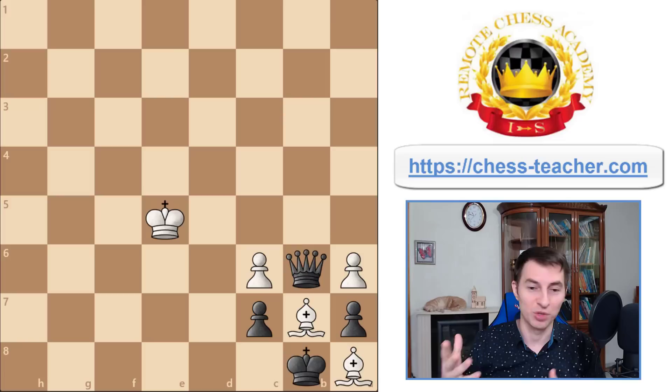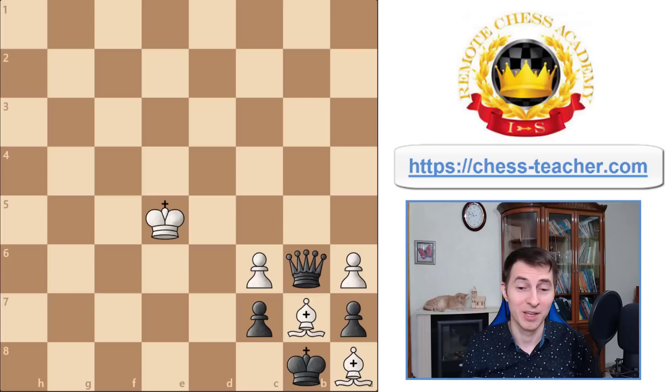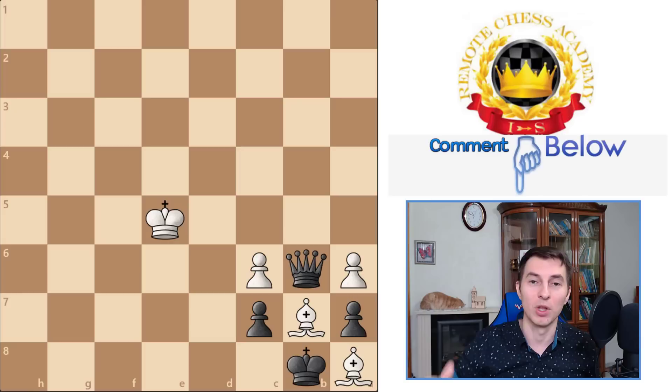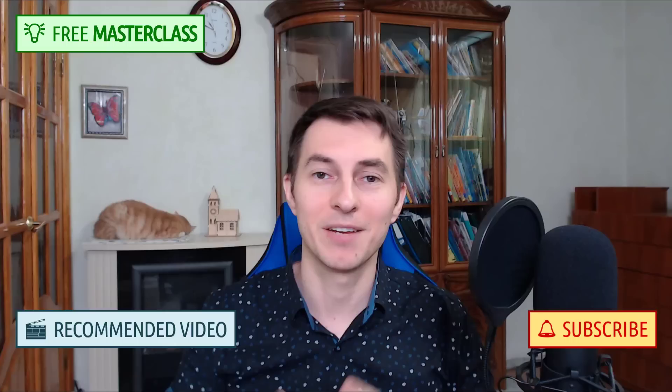I tried this position on a modern engine just before recording and it solved it in seconds. But just a couple of years ago, engines struggled — they just gave random checks showing black has a winning advantage without finding an actual winning plan. If you can find the winning solution, write it in the comments. You can outdo at least the older versions of these engines, which are still extremely strong. The solution is also in the video description.